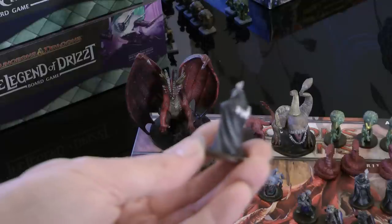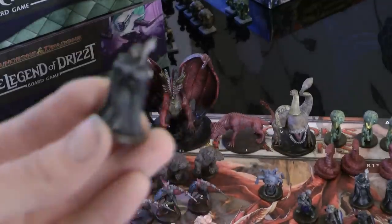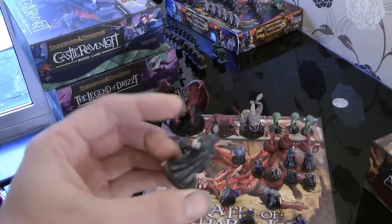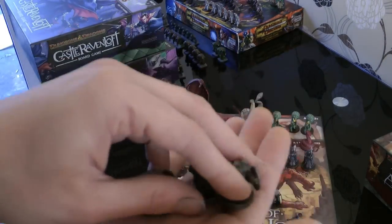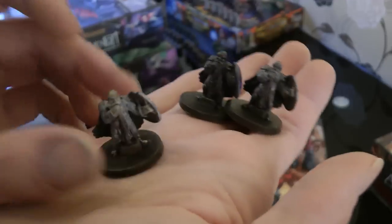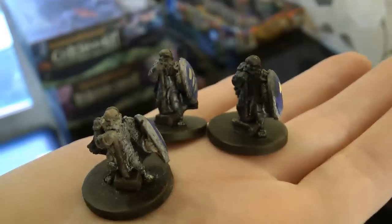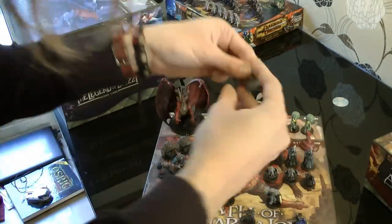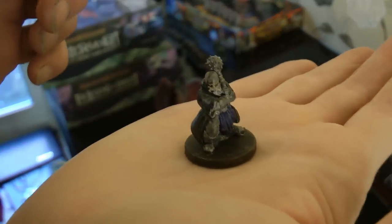You get these cultists — there's three of these guys. Not the most detailed model, but really easy to paint. It's always nice to see a really heavily dry-brushed cloak. You then get some Duragal, which I've painted up more as dwarves. You get three of those. And then you get this guy, which is one of the named characters — a Named Bad Guy. So a mace-wielding dwarf or Duragal.